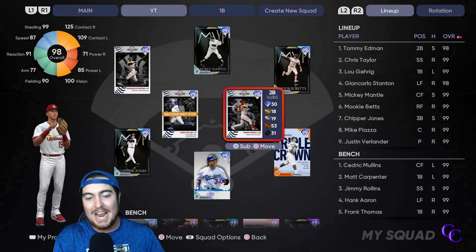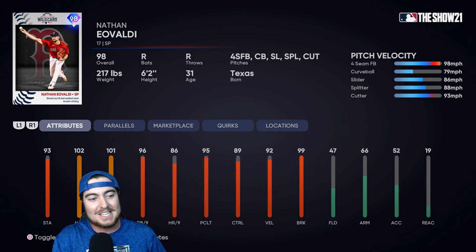That's where the value of Tommy Edmund's card is, and he plays a lot of positions, but for this video we got him at his primary second base. Starting pitcher for this video is 98 overall Nathan Eovaldi. He was pretty darn dominant the other night — it was fun to watch, and he's got a great pitch mix: fastball, curveball, slider, splitter, cutter.